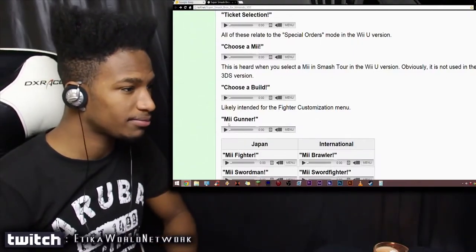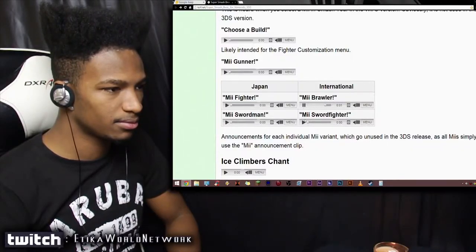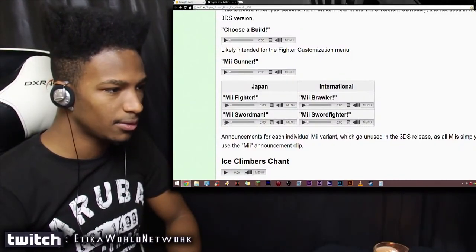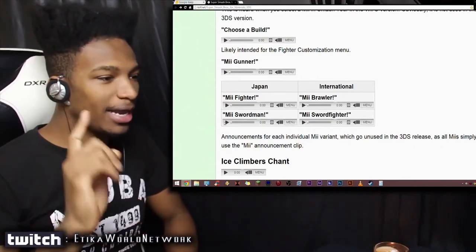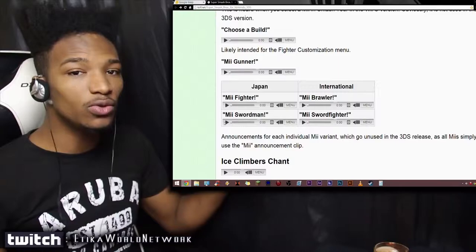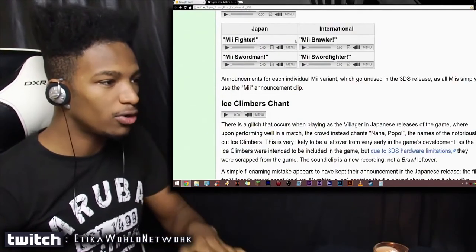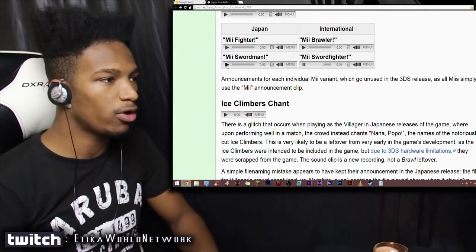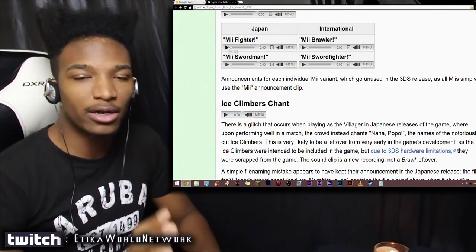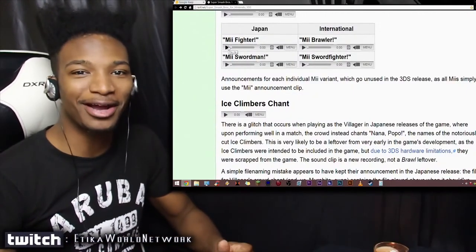There are also announcements for each individual Mii variant — 'Mii Gunner,' 'Mii Fighter,' 'Mii Brawler,' 'Mii Sword Fighter,' 'Mii Swordsman' — which go unused in the 3DS version, as all Miis are simply called 'Mii.' I don't know if the Wii U version calls them by their actual class names — I'll be finding out soon, because my friend Kobe hooked me up with the Wii U.